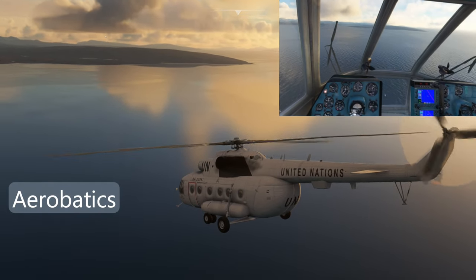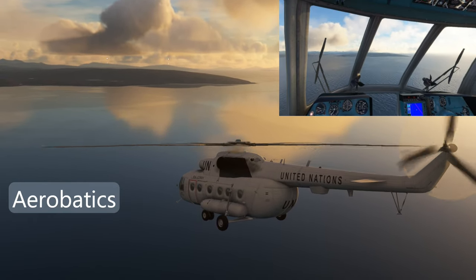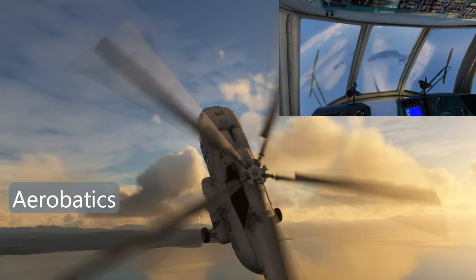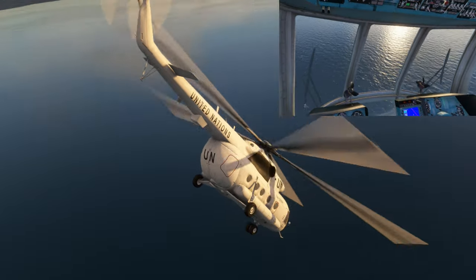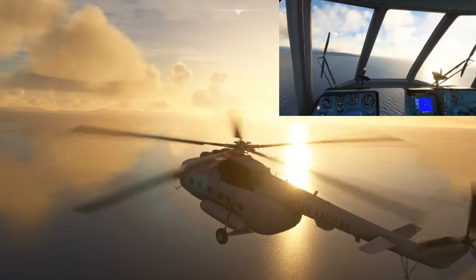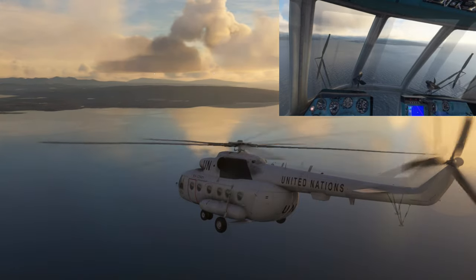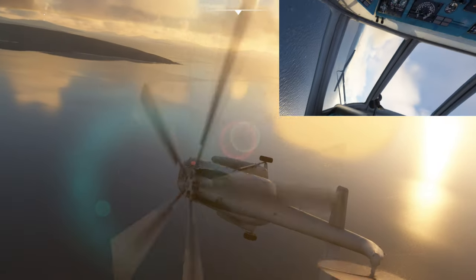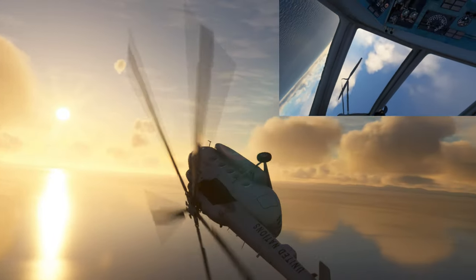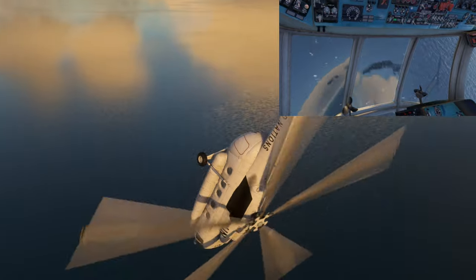Let's see what kind of abuse this thing will take. While not especially graceful, it will do a loop — although this is essentially a flying bus, so I won't expect to see it in any Red Bull air displays any time soon. A roll, on the other hand, goes a little awry. I have done a successful roll in this before, but this one didn't work out. Still, it didn't crash, so it has that going for it.